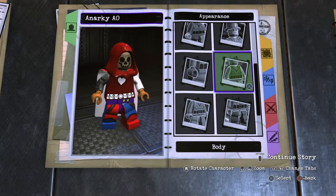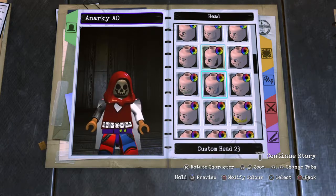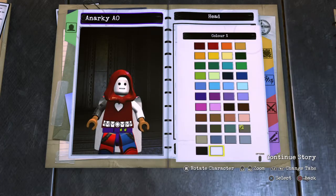So you want to go to Appearance, you want to go to Head, and you want to give him the custom head 06 and you want to make that in white.